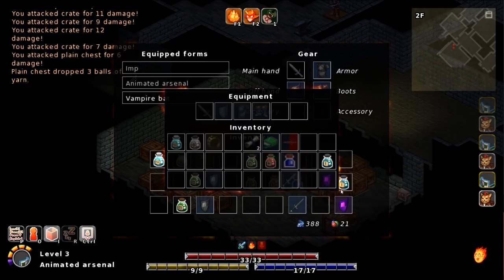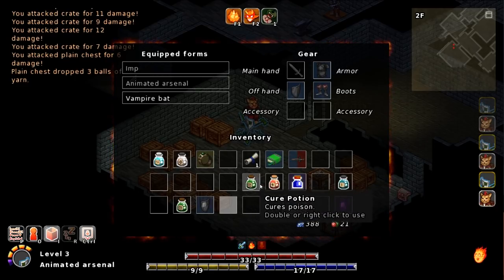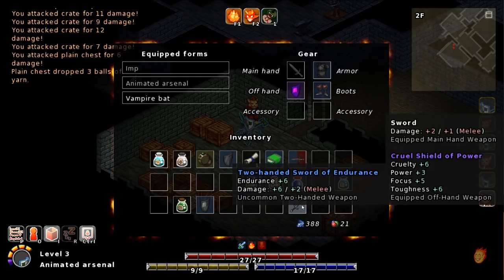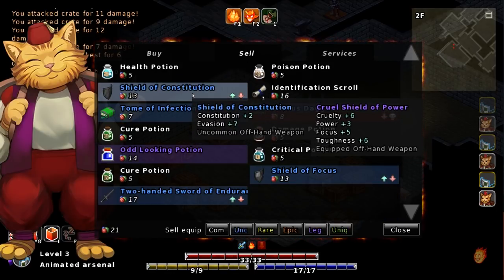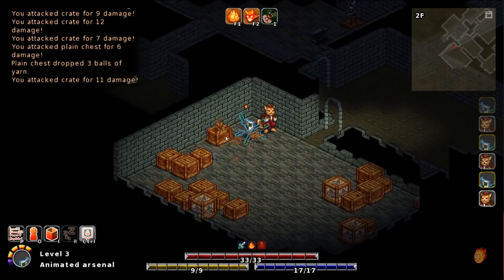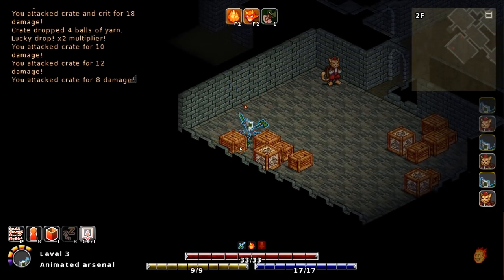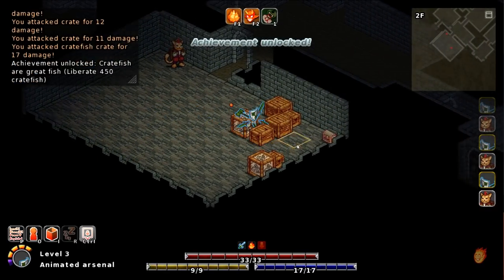We're gonna throw this much better shield on. Let's talk to him again and sell what we've got — the shield of constitution, the odious dagger, the two-handed sword. Life is good. I'm actually really enjoying this. Maybe not visually one of my favorite roguelikes ever, but the monster collection achievement unlock — the whole 'take them over when you kill them' thing is actually really neat. Definitely more compelling than a lot of roguelikes.